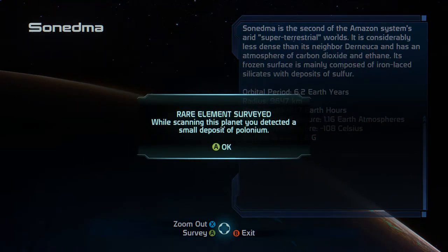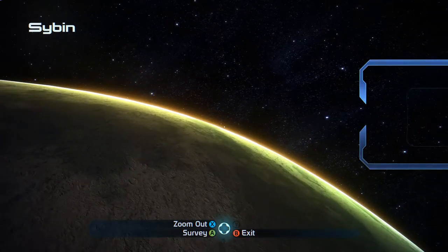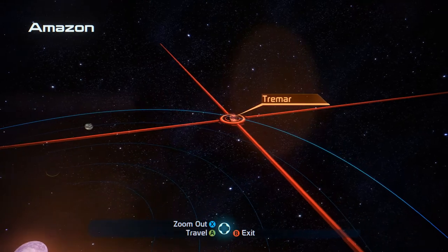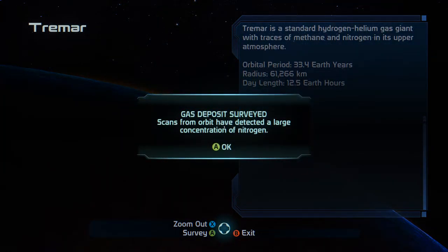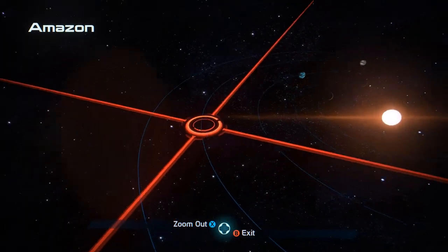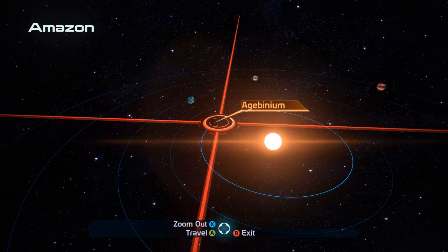And we found a small deposit of polonium - not large, but small. Alright, Siben - we can survey this one as well. A Turian insignia recovered. We recovered a small unmanned probe marked with the Quadim Outpost insignia. There are so many of these outposts. Tremar - we can survey this also. Gas deposit - a large concentration of nitrogen. Okay, let's just do a sweep. There are sometimes unknown things in these areas. Alright, so we are headed to Agybinium.